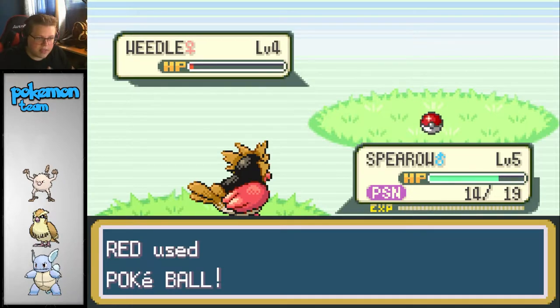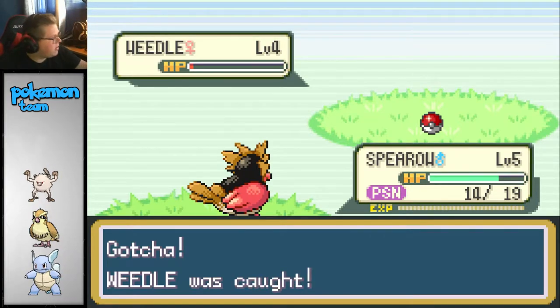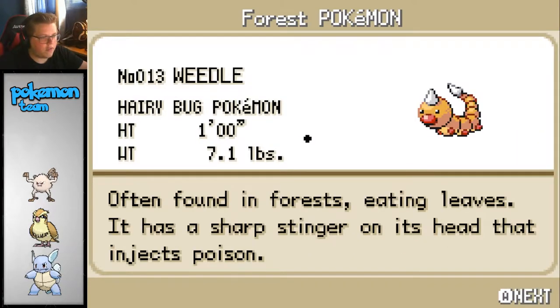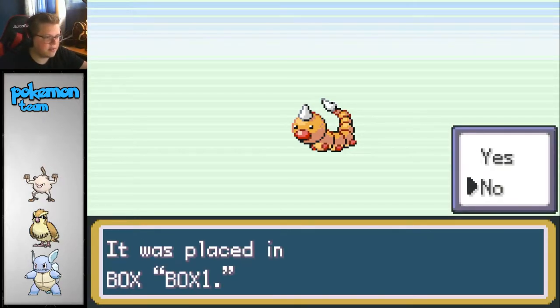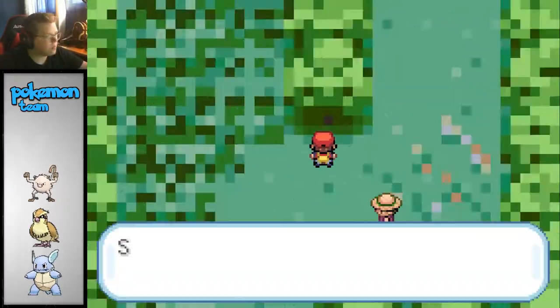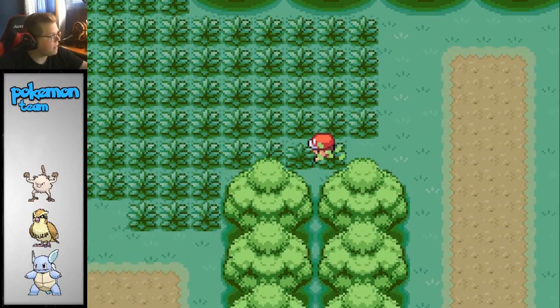Alright, here we go. Please don't escape. Thank you! Okay, so I still have one Pokeball in case we somehow encounter the Pikachu. Often found in the forest, eating leaves - it has a sharp sting on its head that injects poison. You can go ahead and just go to the box.